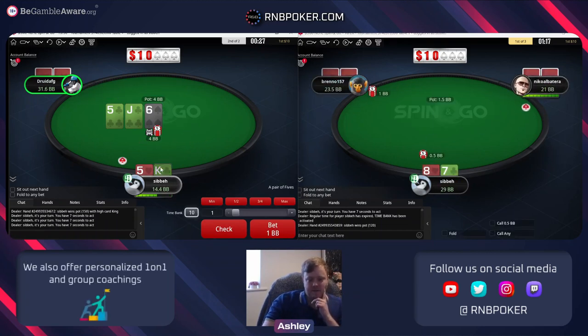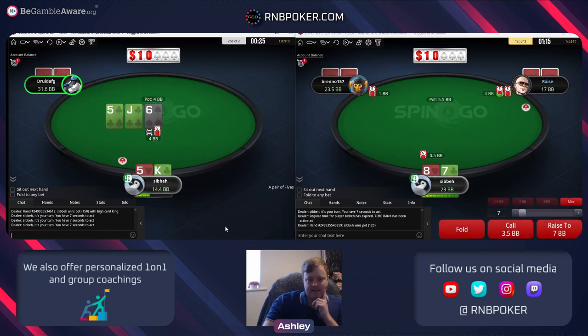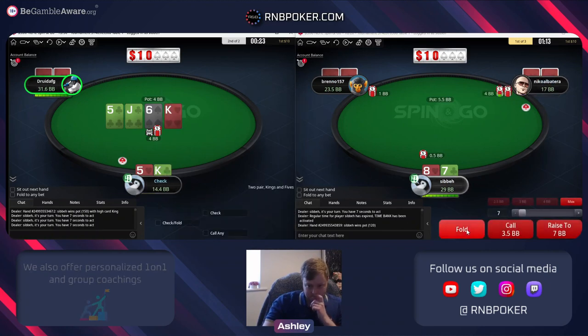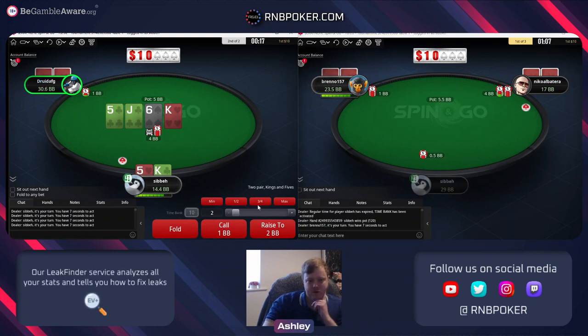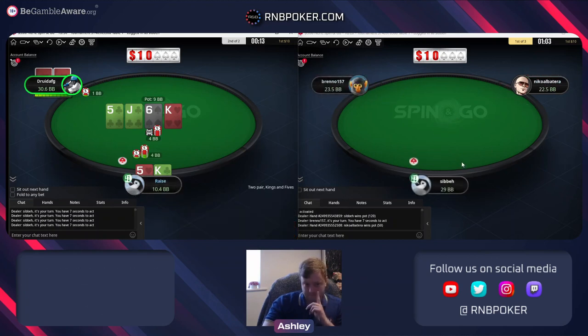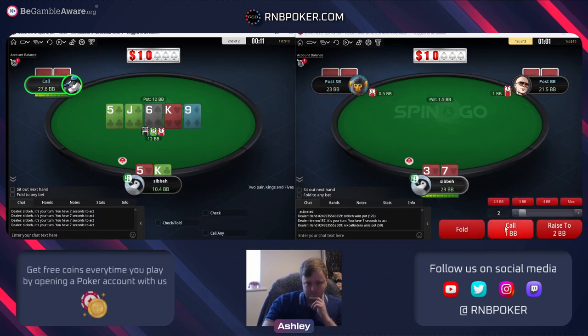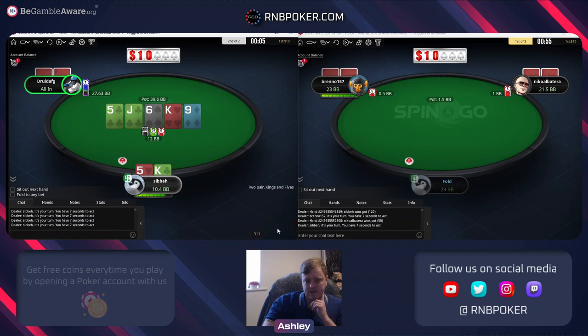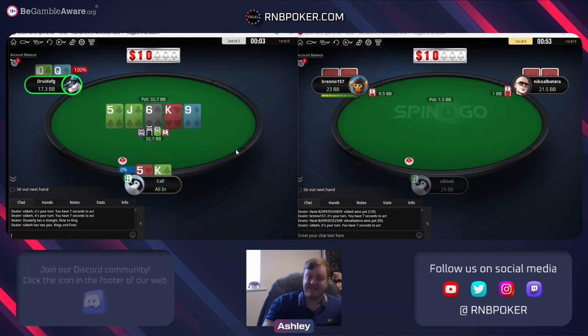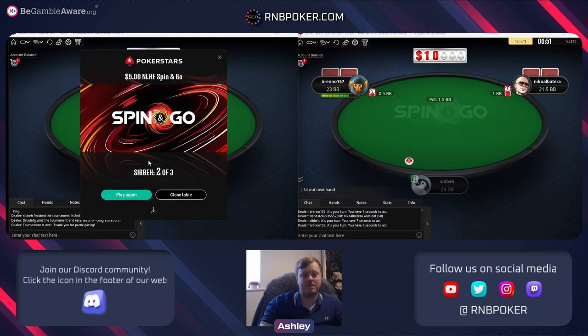He checks to us and we shouldn't really be looking to put more into the pot - we want to realize our equity, especially with this nice king. Now I think we should raise. There are plenty of draws which wrap around this king and jack. Queen ten gets there but we're definitely not folding king five - if he has us beat, it is GG.